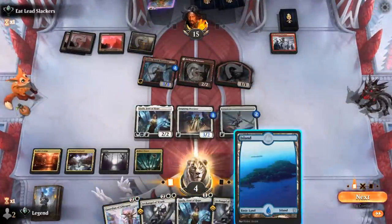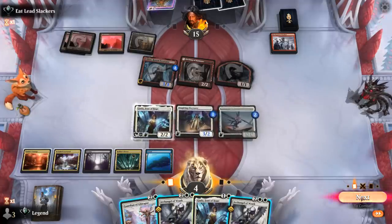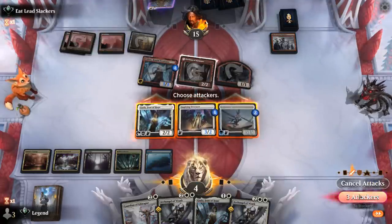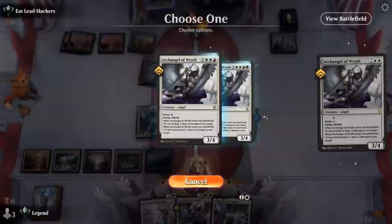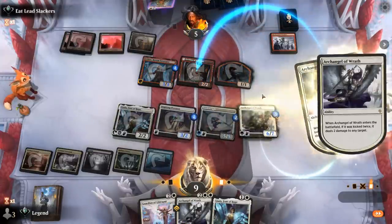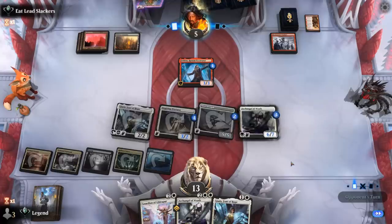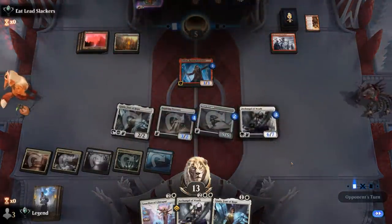We find a land — perfect. Steel Seraph gives itself Lifelink. We attack all out and can almost kill the opponent. Back up to 13 life, with 6/7 Lifelink on defense. Good luck to our opponent — and there we have it.